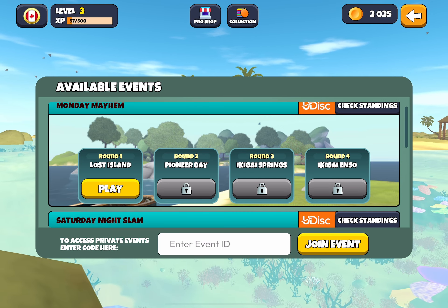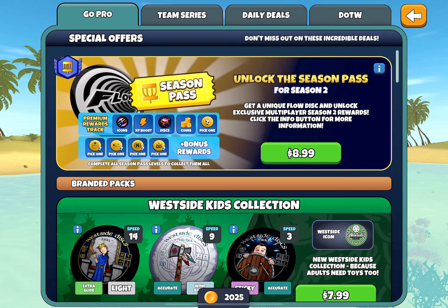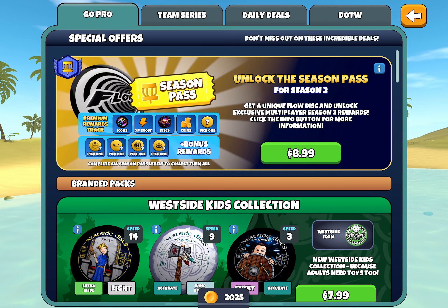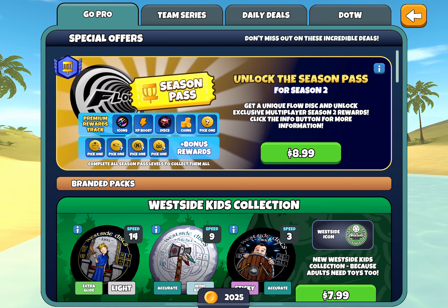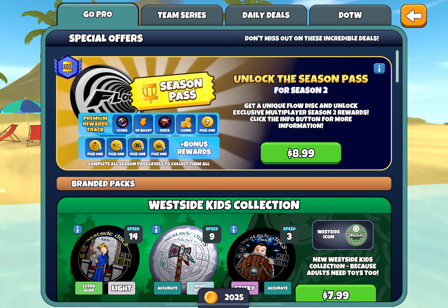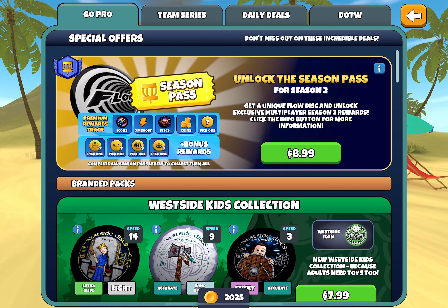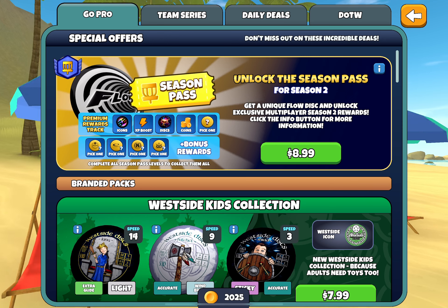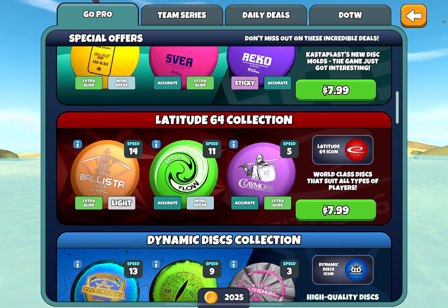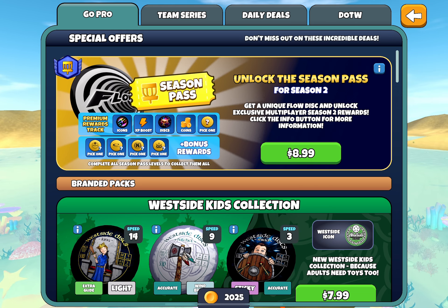Most other ways cost real money, but some are better value than others. Let's look at the pro shop tabs. One of the best options is getting a season pass for multiplayer. I just went through season two, paid $8.99, and over the course of two or three weeks gained around 12 to 15 discs — some really good ones. This is probably the best value you can find: a lot of discs for a little bit of money. The other options cost about the same but only give you three discs.